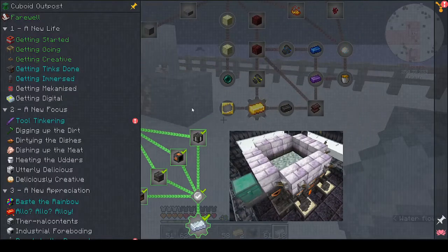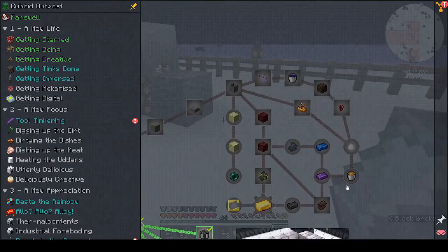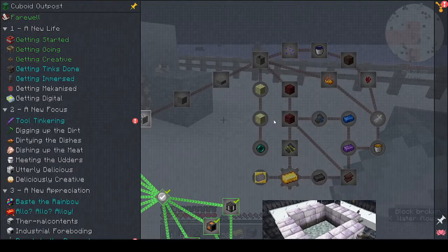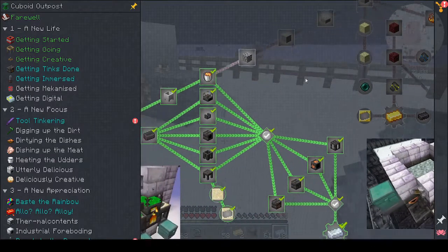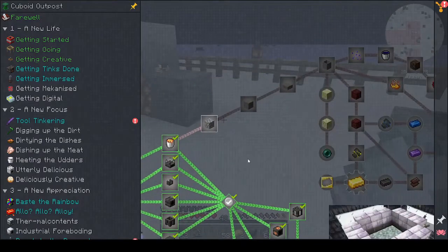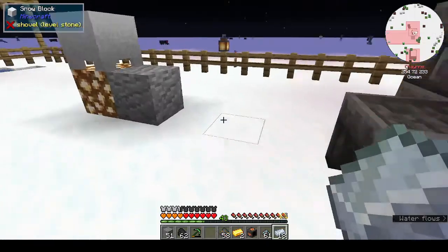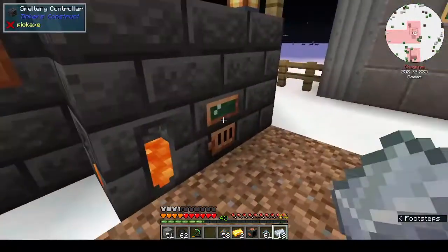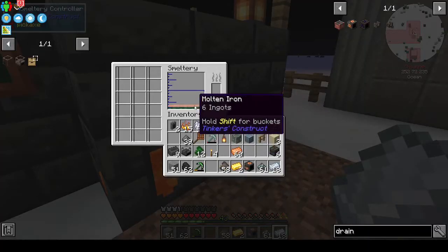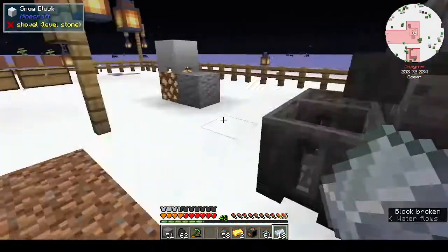We finish this bit so now we can go forward and we will do this in the next episode. I did say I wanted to work on the smeltery and we have a working smeltery, which was relatively painless. In between episodes I am going to work on a cobble generator.